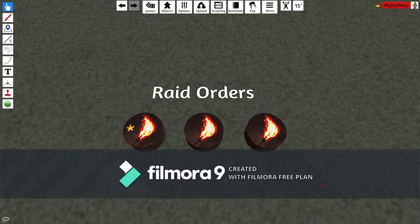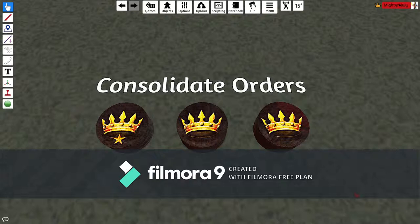Raids are played first, as soon as all the tokens are turned over. A raid can get rid of a support or a consolidate power order, and if it has the star icon it can also get rid of a defense order in any adjacent area. You can only do one per raid order, but it's helpful if you think your opponent is trying to accumulate money nearby, or you want to get rid of their defense before attacking.